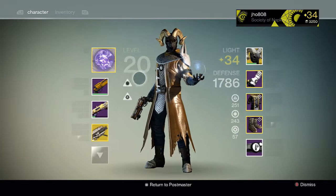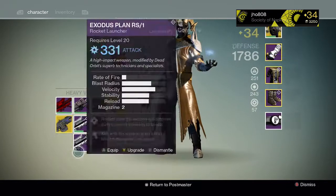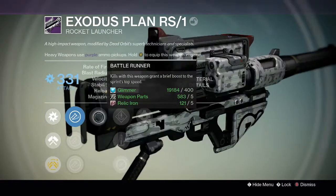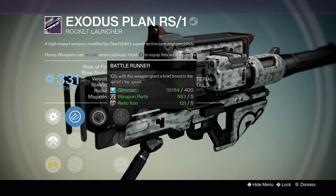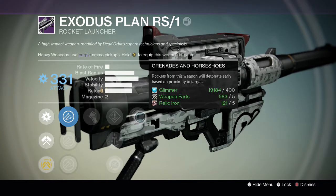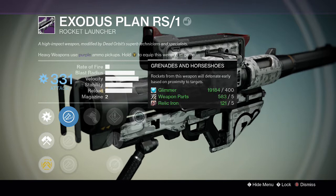So let's take a look at what we got. We got this rocket launcher, and it came with Battle Runner — kills with this weapon grant a brief boost to sprint top speed — and Grenade and Horseshoes, which is really good in the Crucible because this is pretty much better than tracking.